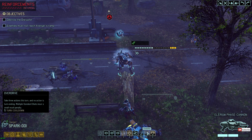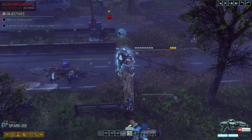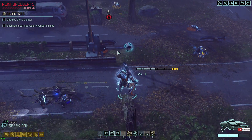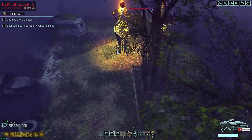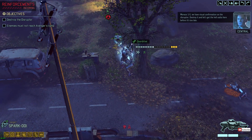A great feature of the SPARK is a skill called Overdrive, which allows the SPARK to take 3 actions in a turn with a 5-turn cooldown. This is very handy for getting in range to shred armor off late-game enemies. Both the BIT and heavy autocannon can be upgraded to better versions as you progress in the campaign.